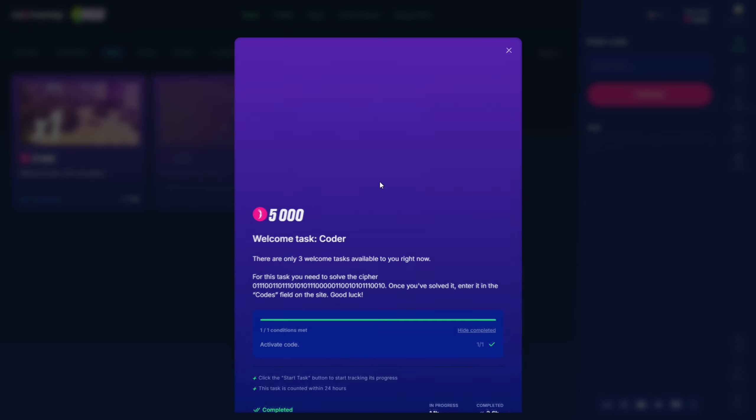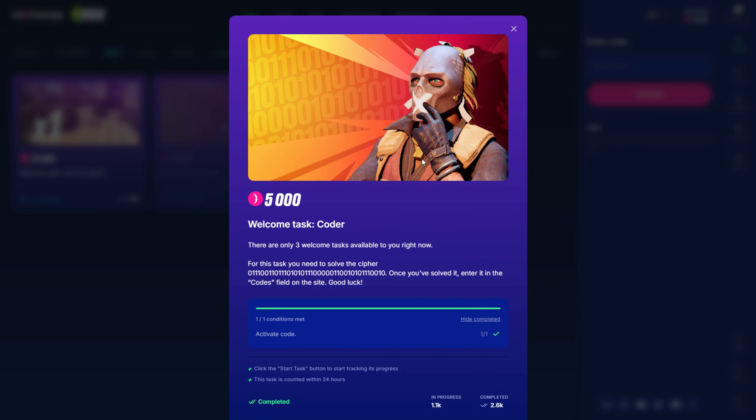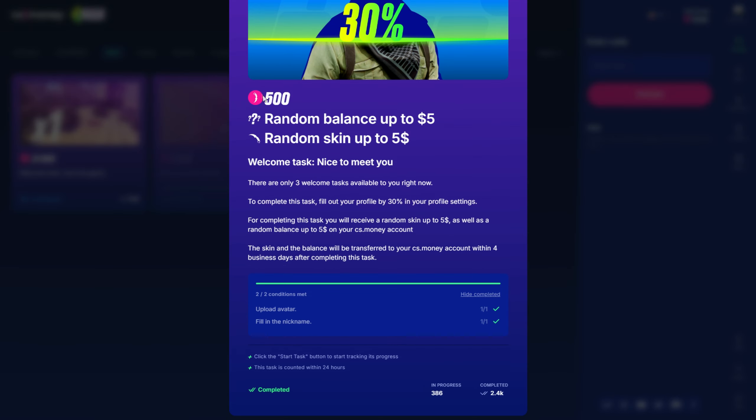You also have a code. You can join their Discord — I think they're giving away codes so you can get free coins too. It's very easy to do. They give you 500 coins, a random balance up to $5, and a random skin.